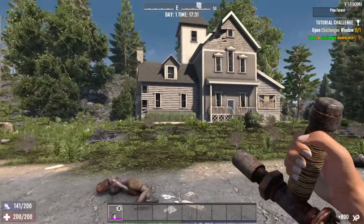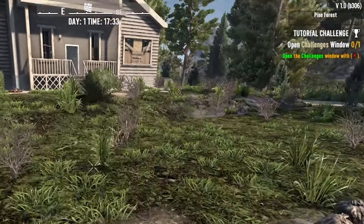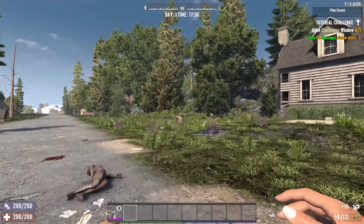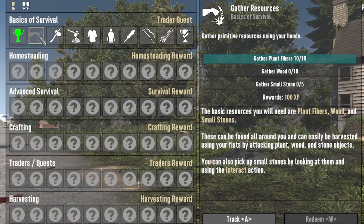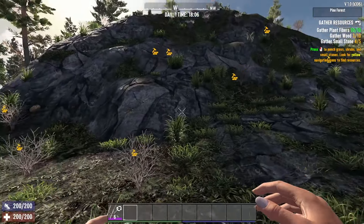Welcome in. After you spawn in for the first time, you'll notice in the top right we no longer have the Gather Fibers quest. That was the very basic tutorial and it didn't really help a whole heck of a lot, especially for new players. So now we have this new challenge version. We'll go to our tab here and right up here you see the Challenges Trophy. If you click on that, you'll see the Basics of Survival. This is going to be your trader quest. The first one is Gather Resources: gather 10 Plant Fibers, 10 Wood, 5 Small Stone, and your reward will be 100 XP. A helpful tip is if you track the quest, resources will show up on your map.